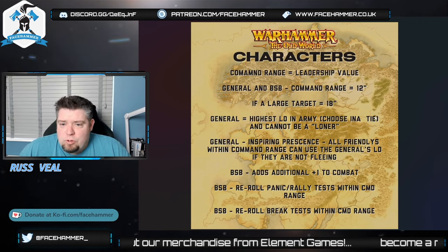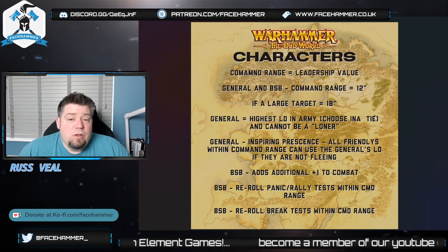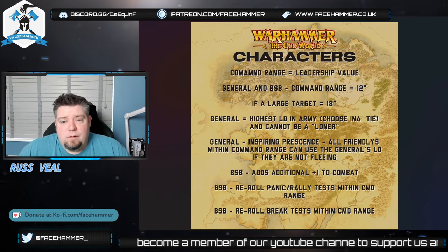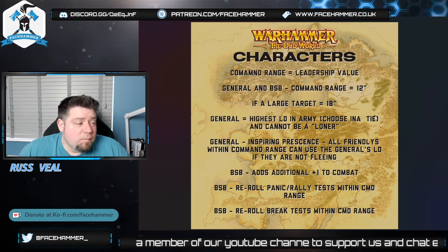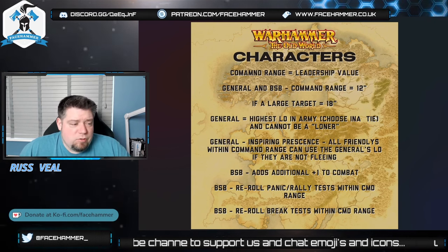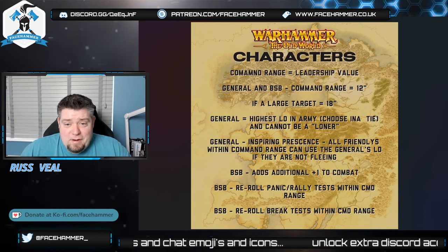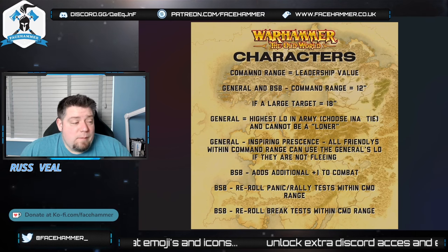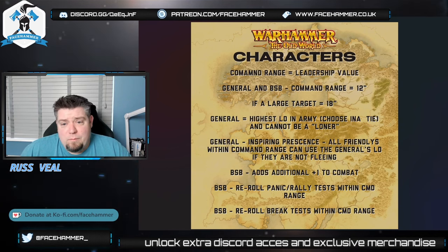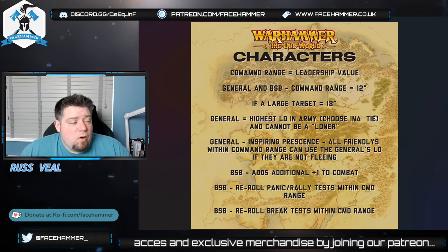The general is the highest leadership model in the army, though some armies have restrictions like it must be a Tomb King. If there's a tie for highest leadership you can pick which character is your general. You cannot have the Loner special rule and be a general — a loner can't lead an army. The general has the Inspiring Presence rule: all friendlies within command range can use the general's leadership, provided the general is not fleeing. There are some restrictions — war beasts can't use it, for example — and it will be stated under unit profiles or special rules.